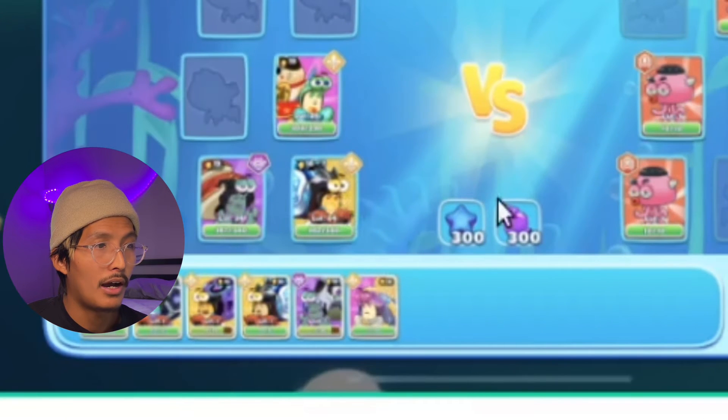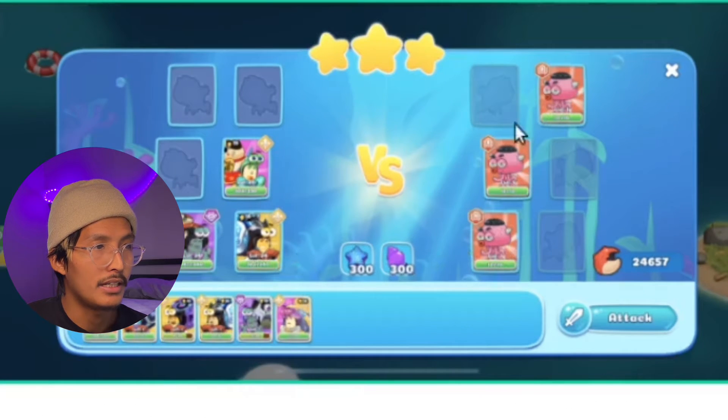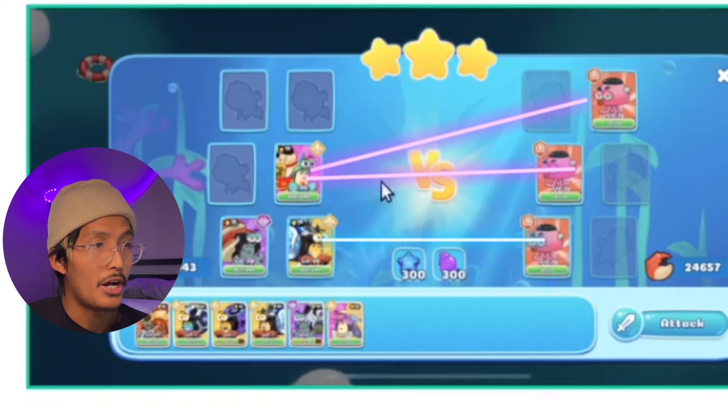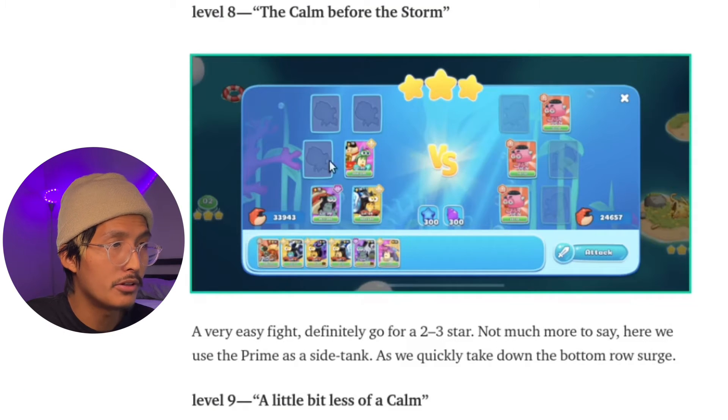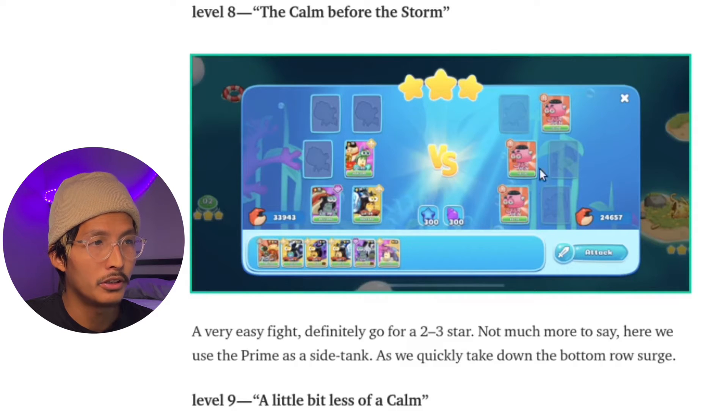I have this Prime in the front line serving as an off-tank, so it will take some damage from here. You will clear this faster than it can really damage you, and then these two will be focusing your gem. The idea is we're just taking some damage because health is something you need to be utilizing well to get two and three stars. I think even early on you can three-star this one if you use this tactic.